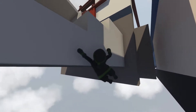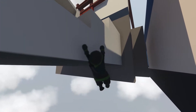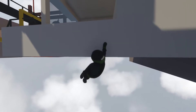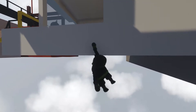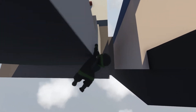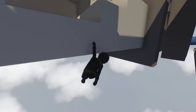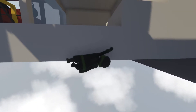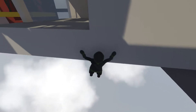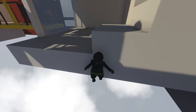You call yourself a ninja — reach! Yeah, grab the underside. That works. You're the worst ninja in the world. Swing back and forth and reach up. At least you got the same height. Yep — solved it. Nailed it. That's perfect.